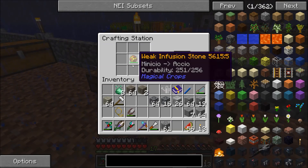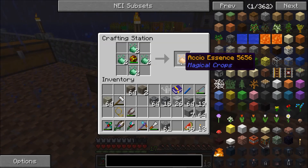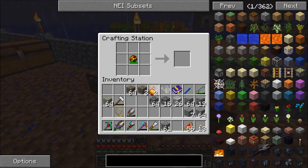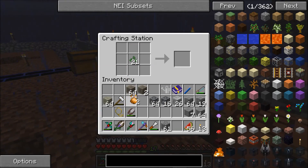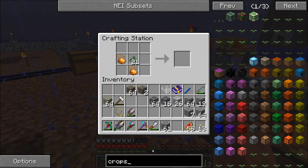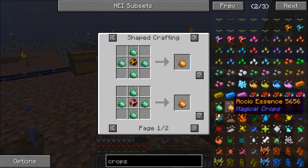This one's going to take my weak infusion stone, and just like that, it's going to make Akio. And then this one I can take and make things out of the Akio. So if we do an NEI search here for crops, that'll bring up all the magic crop stuff. What can I do with Akio?